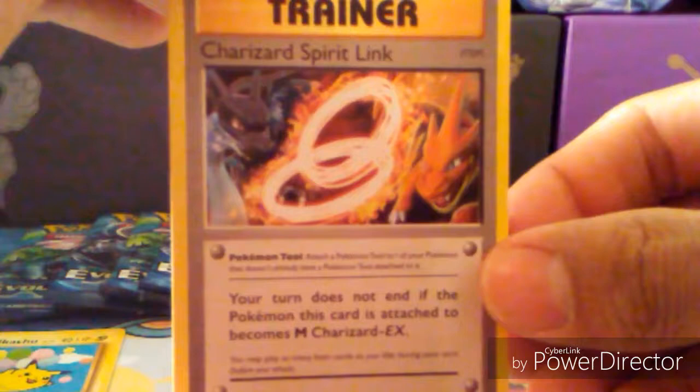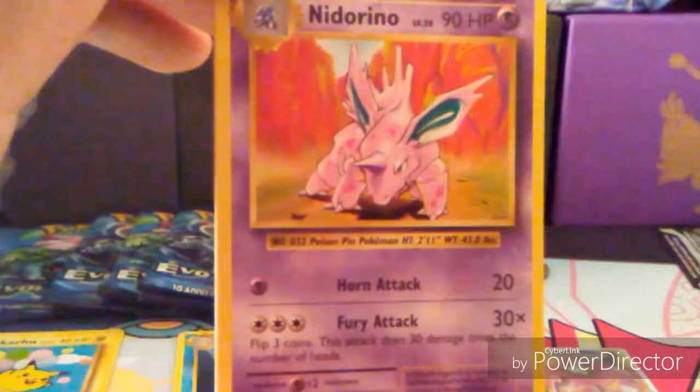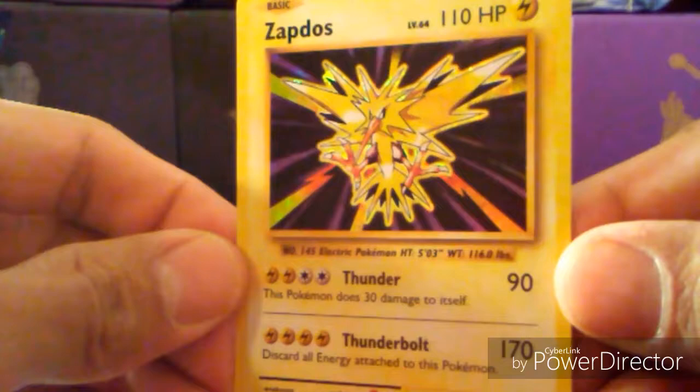Rattata, Diglett, Gastly, Caterpie, Electric Energy. Charizard Spirit Link — about time! A beautiful double colorless energy. Knitterino, Machop. Zapdos — Howl, Thunder, and Thunderbolt. Old school — one of my favorite-looking artworks.